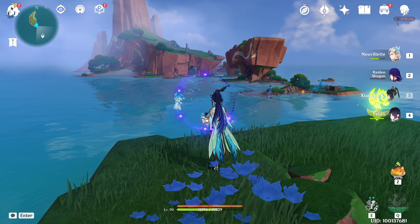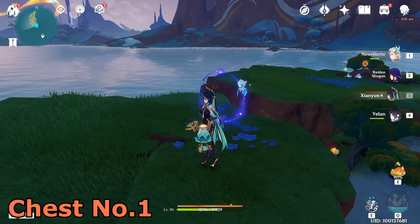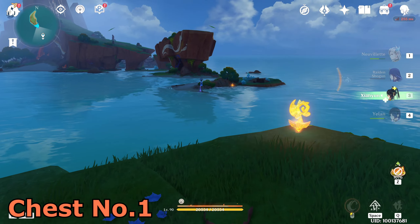You can get one from the luxury chest. The teleport waypoint is here on the sea — come to this one, then come here, and in the end go here to unlock it. Once you reach this island, just turn into this bird and go there.